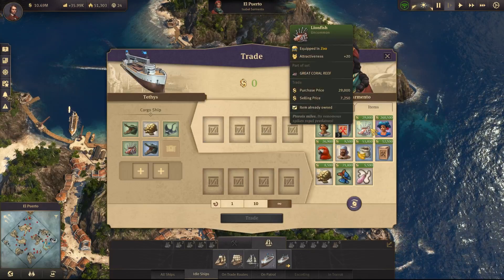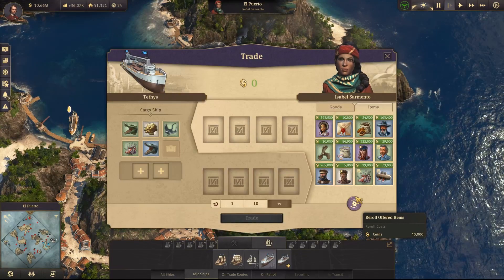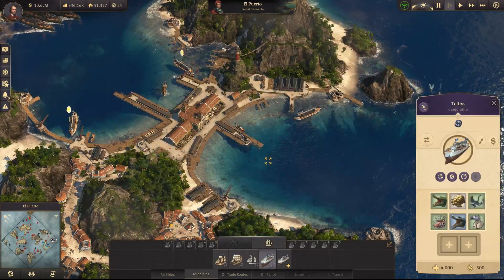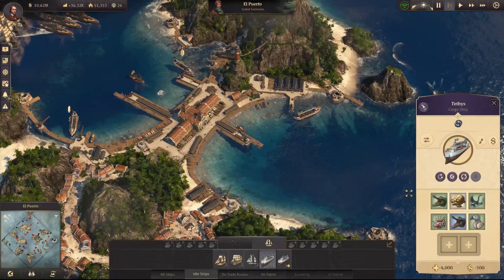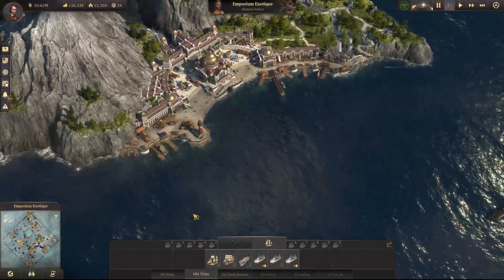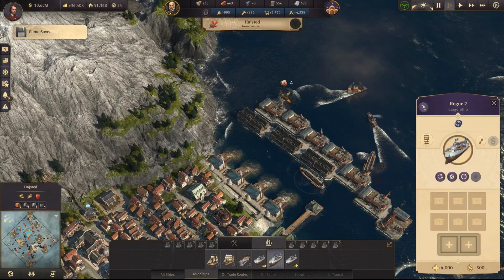Traded. Lionfish — already own a lionfish. We're gonna need one more. Lionfish — no. There we go, Cordella. So if you wouldn't mind moving yourself all the way back up to Hachstead for me. Are we up here yet? No, we're not up here yet. Could we — are we down here? We are down here.